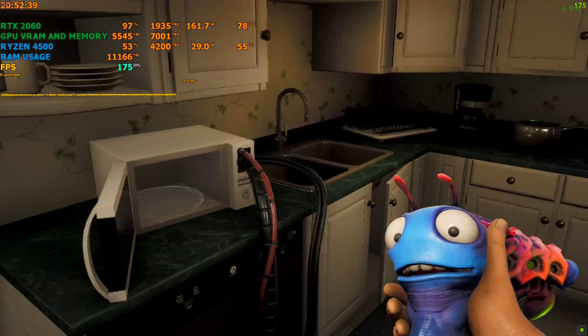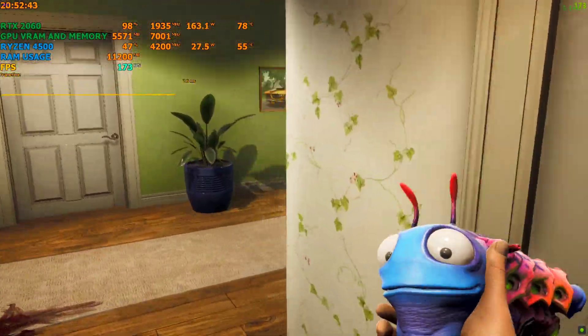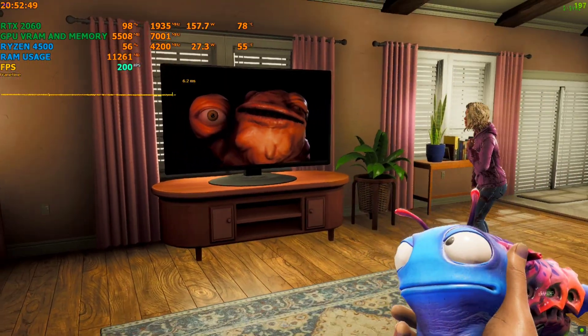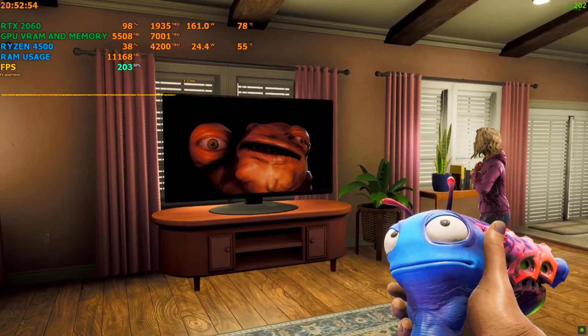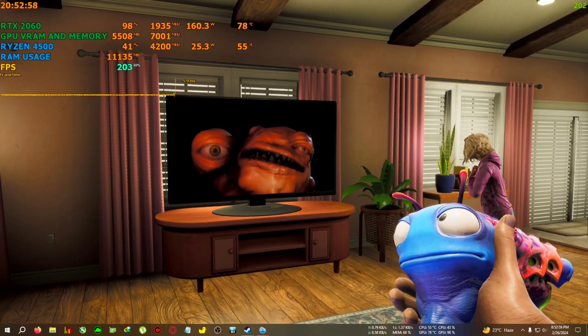Thank god it worked. Oh my god, that's the scary alien we saw kill Mr. Pilgrim — leader of the G3 cartel. Don't resist — any attempts to fight us would be foolish. You are now officially the property of the G3 cartel.